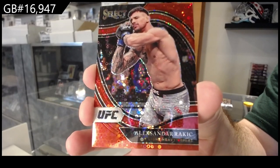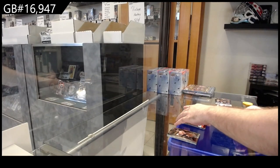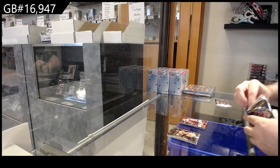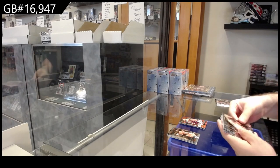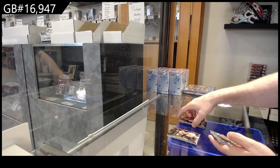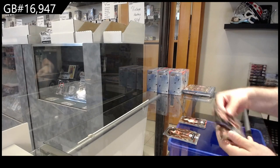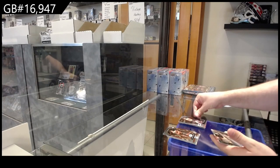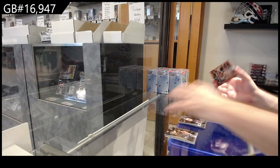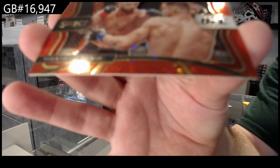The R spot — funny photo, that is a great photo. A rookie of Vieira, so the V spot. Octagon side of Cruz, the C spot, and we've got a one ninety-nine red H2 of Ozdemir, the O spot.